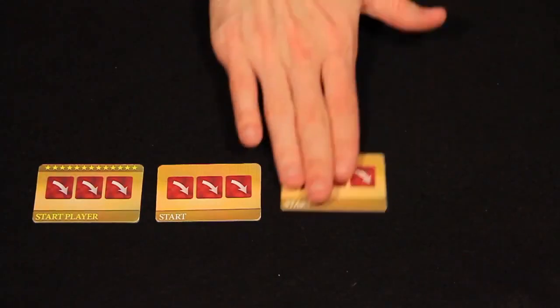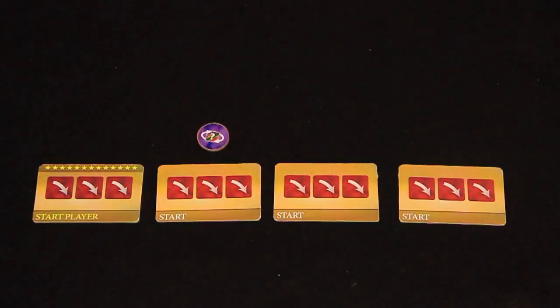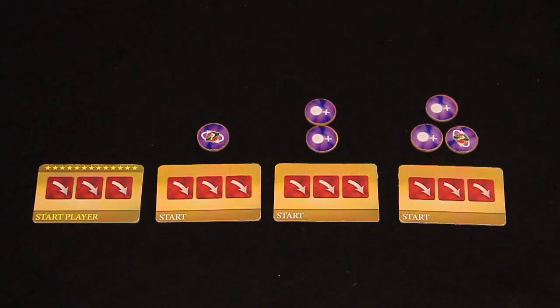Give each player a start tile. Give each player after the first a number of scarab tokens equal to the number of players who act before them. Now the game is ready to begin.